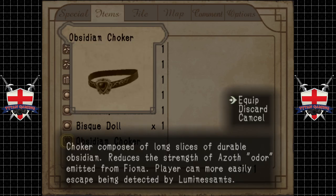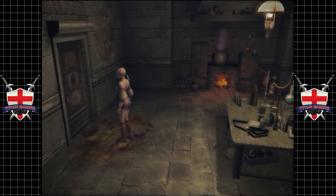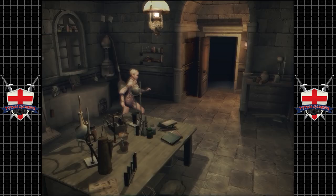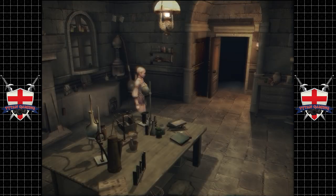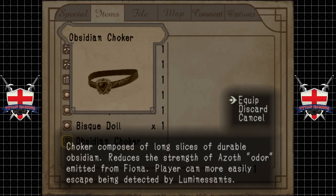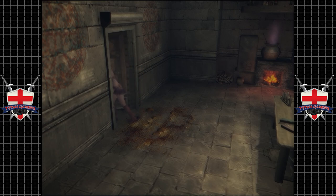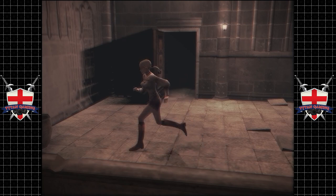Obsidian Choker — choker is composed of long slices of durable obsidian. Reduces the strength of azoth odor emitted from Fiona. Players can more easily escape being detected by luminescence. I don't understand what that means, but sure. Is she actually wearing the choker? She's wearing a choker there. Right, so we now have a choker that makes us show up less to luminescence — whatever exactly those things are.